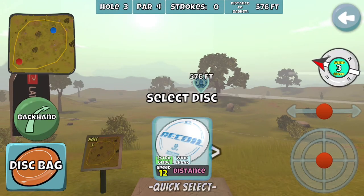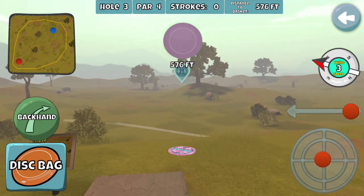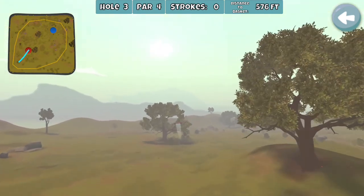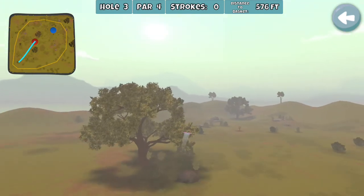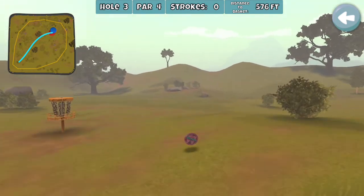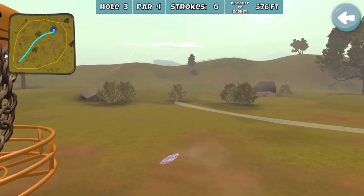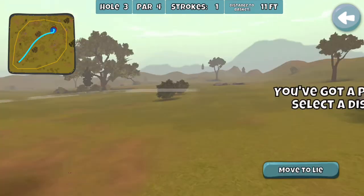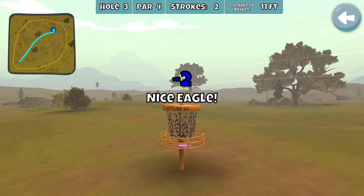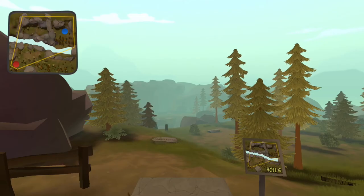Looks like the weather's cleared up. Grabbing the light skip — we've got a right to left wind, making sure we get back over to the right side. Grabbing at least one eagle out of Oak Hill.